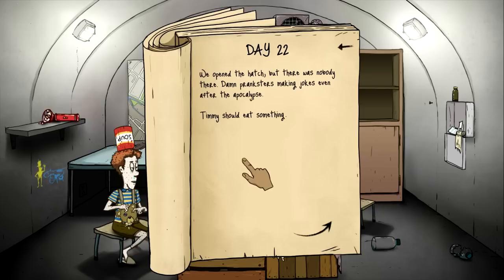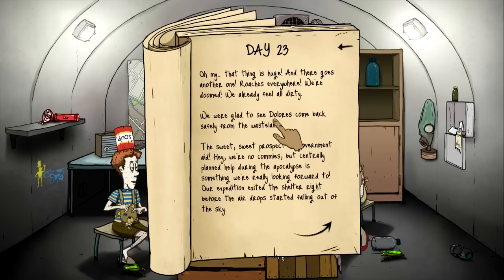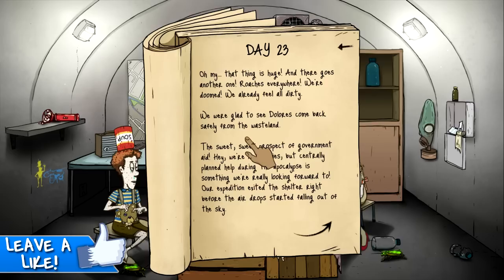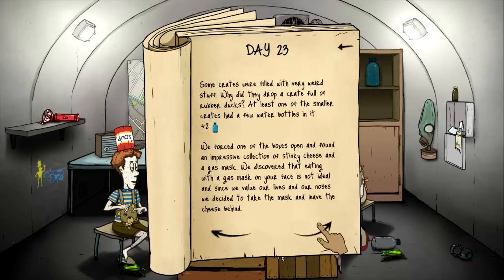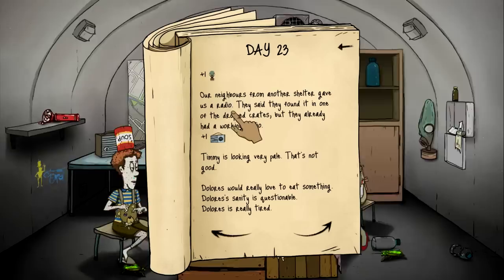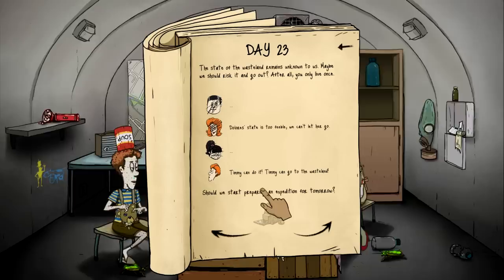Day 22. Wait, how is Timmy surviving if Ted is dead? I thought you always need an adult. Timmy should eat something. Dan Pranksters making jokes even after the apocalypse — oh, that's funny. His eyes are just... I feel like this is it, this is the last night. Day 23 — oh, she's back! Dolores came back! What the hell? Okay, we got a radio. Sweet. We were glad to see Dolores came back from the wasteland. We got two supply drops from the sky — found stinky cheese and a gas mask. We got a gas mask and a radio. Her sanity is gone — she's cray-cray. There's no food for you guys but you can both drink. We're going to send Timmy out even though he's insane.